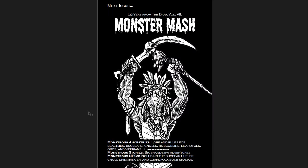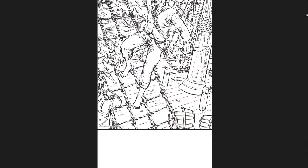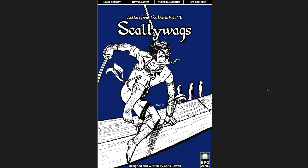At the end you get a preview of Volume 7, Monster Mash, which covers Monstrous Ancestries — beastmen, bugbears, gnolls, hobgoblins, lizardfolk, orcs, and viperians — plus six brand new adventures and extra NPCs like the bugbear hurler, gnoll drimmermancer, and bone shaman. Letters from the Dark Volume 6, Scallywags: highly recommend. I think this is one of the best zines out there for Shadowdark — in fact, one of the best zines out there period. So much useful stuff you can add to your game.